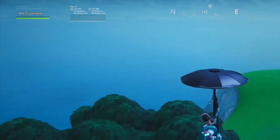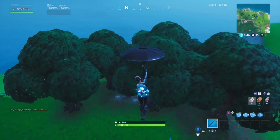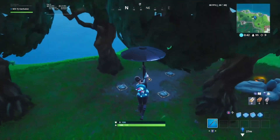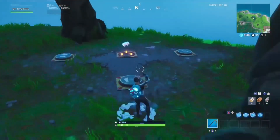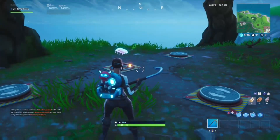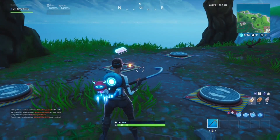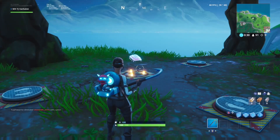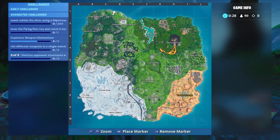Footbite 82 is northwest of the Block. You have to do this with squads — you need four people. Three people stand on these pressure plates, one guy grabs the footbite, then you alternate and keep doing it until everybody gets it. That's pretty much it for that one.